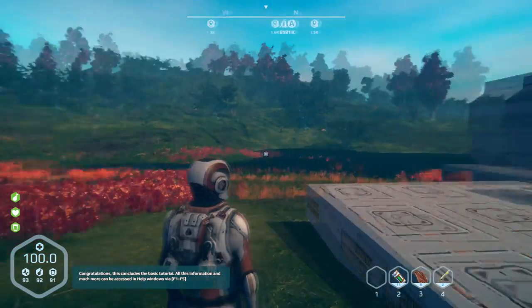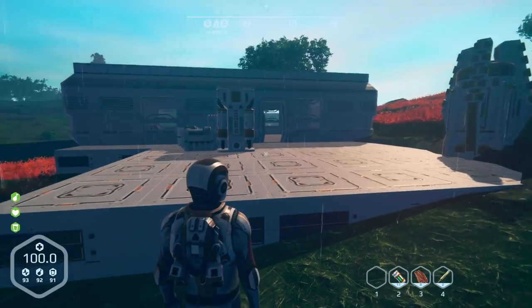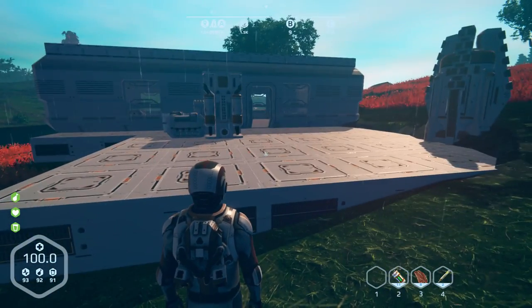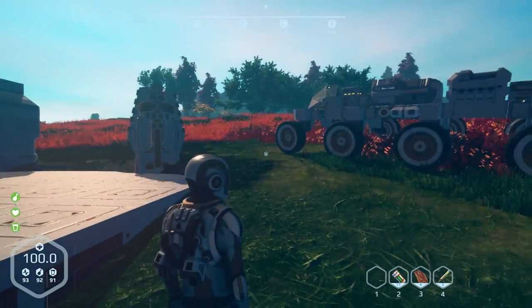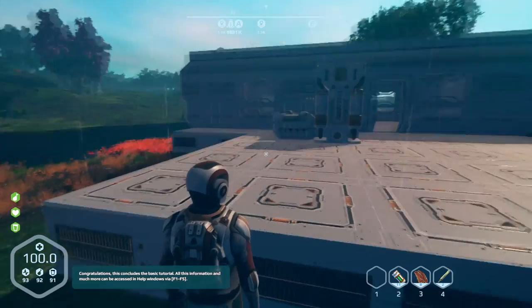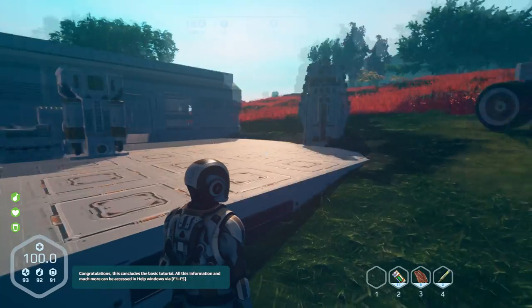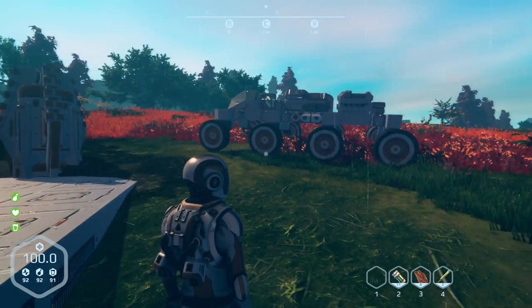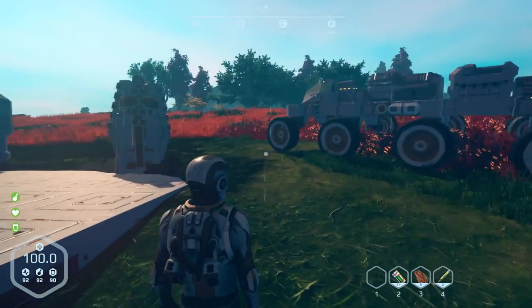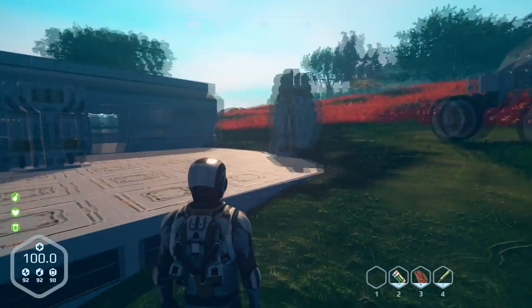I'm going to take my vehicle from base B — this is my base B — back to base A, the first base I set up. Got A, B, and C. C's over in the desert area, ready for collecting aluminium, uranium, titanium, all that, silver, gold.